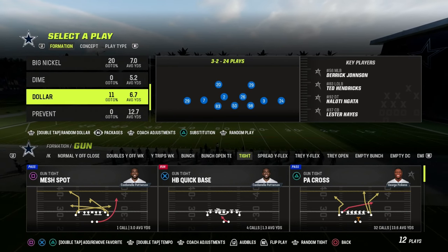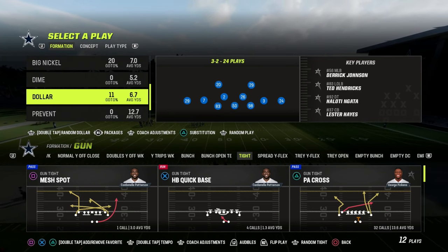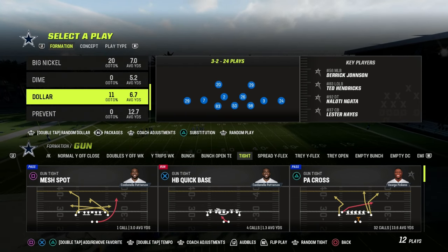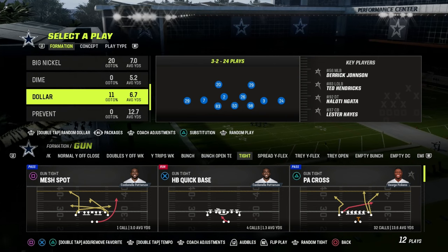In this video, I'm going to show you what I believe is the best gun-tight defense in all of Madden 23. And it comes out of the 46 playbook. We're going to be taking a look at the Dollar 3-2 formation in this video.